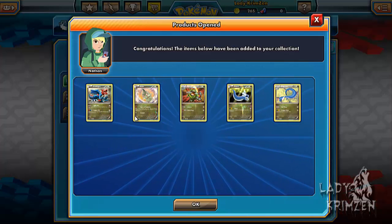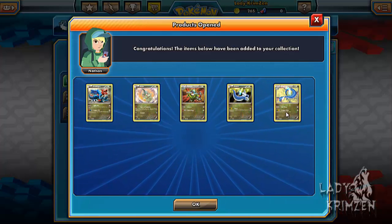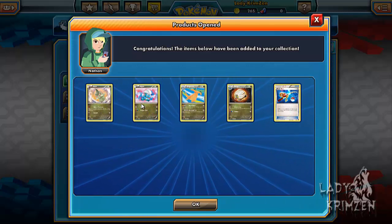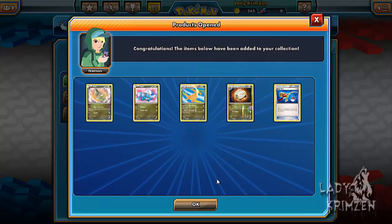We also got Druddigon, Axew, Fraxure, Dratini and Dragonair. Then we got Axew, Bagon, Dragonite, Shelgon and Super Rod.